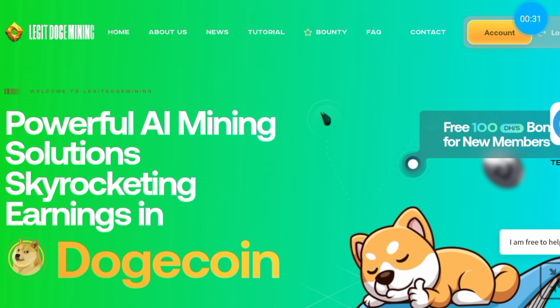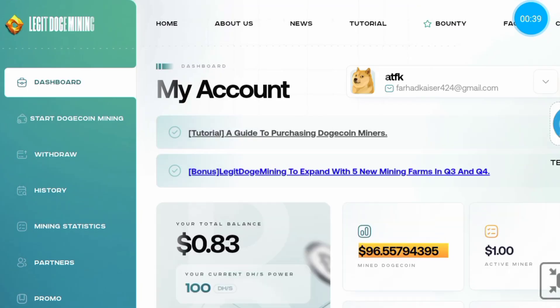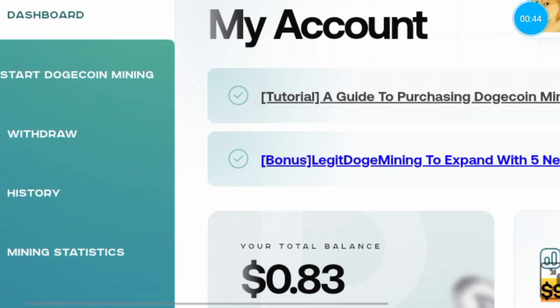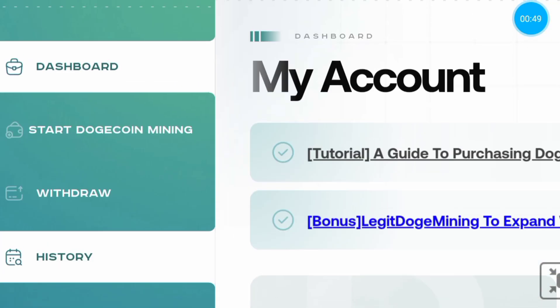Now I am going to login. To speed up your mining you have to purchase a mining plan. Here is how to purchase a mining plan — click start Doge mining.